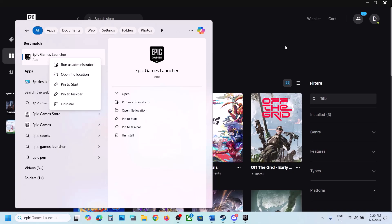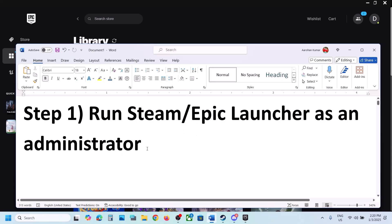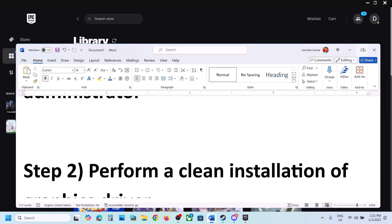Similarly, if you have the game on Epic Games Launcher, right-click it and click Run as Administrator, then launch the game.